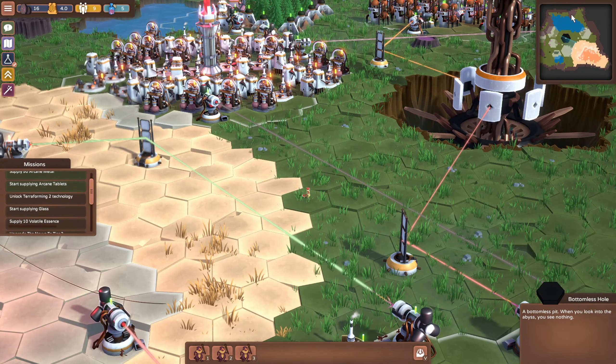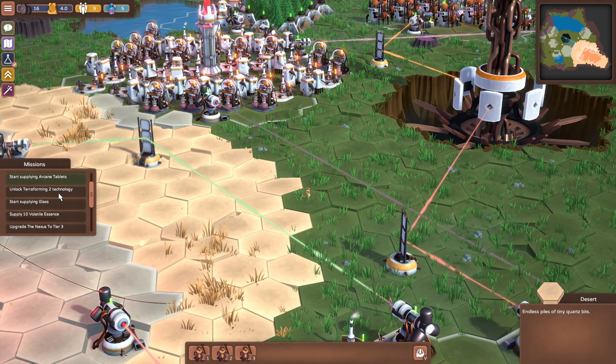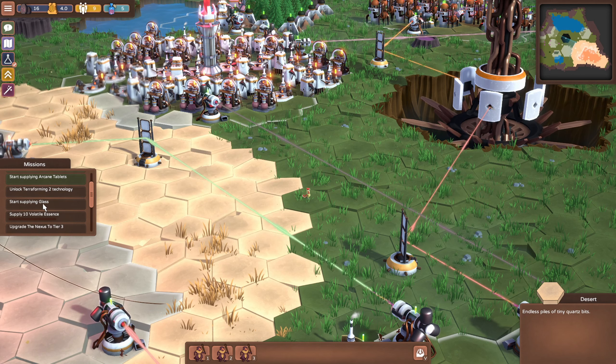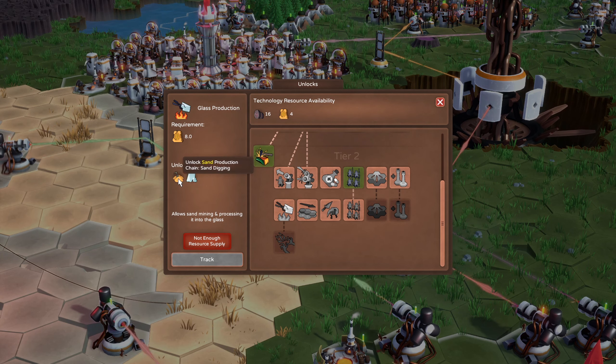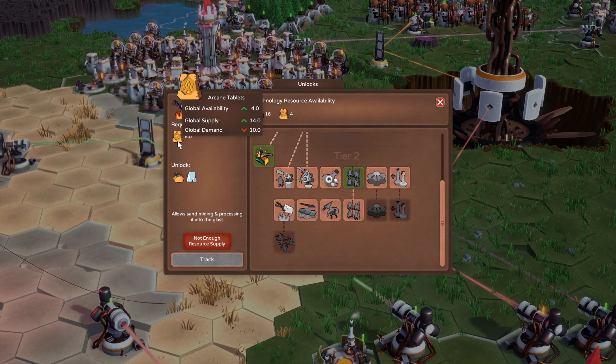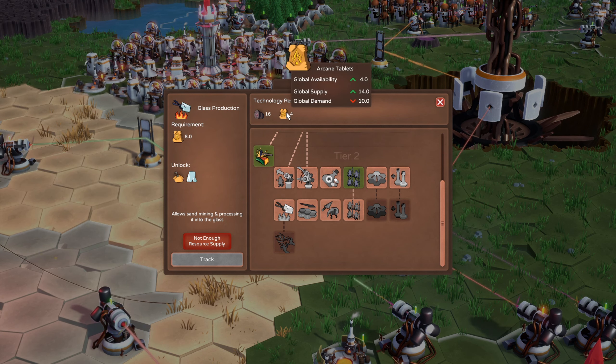Hey everybody, this is Glidercat and it's time to play. We are back in Scorchlands, let's keep chugging away on our objectives. On the left they want us to unlock terraforming 2 technology and then start producing glass. The terraforming 2 technology is locked behind glass production, and we need eight total arcane tablets - we've got four in our supply.